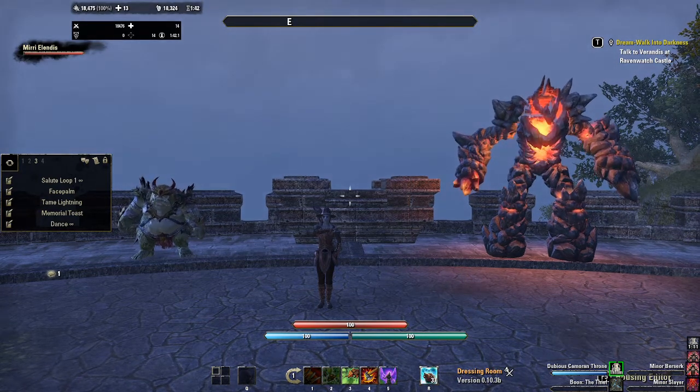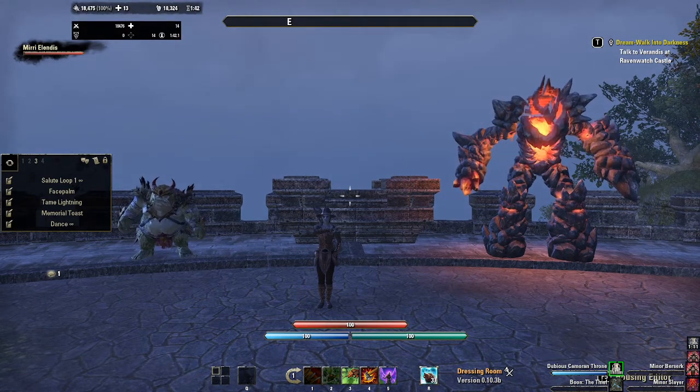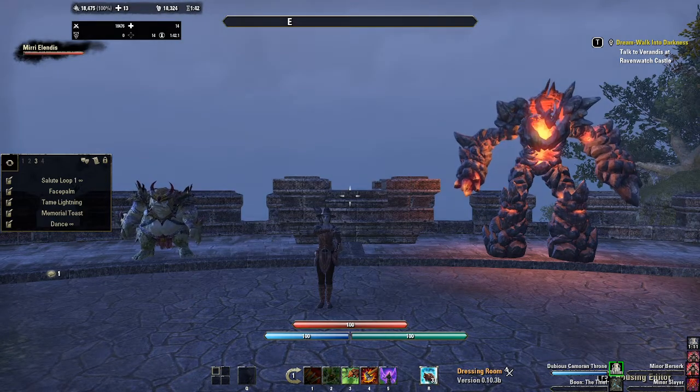To start, we're going to be talking about the Fighter's Guild skill line. This skill line is a variety of tools for Daedra hunting, most of which are stamina-focused, as evidenced by being the Fighter's Guild. Stamina DPS will find excellent tools for added damage, tanks will find some useful tools for control and survival, and you may even find a couple of things useful on a Magicka DPS in here.